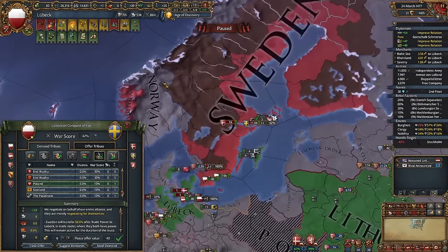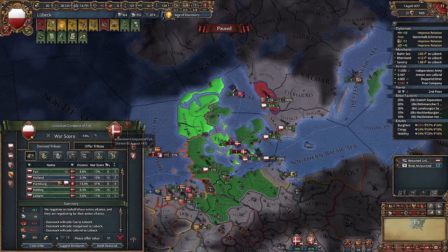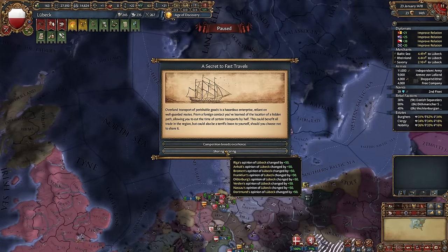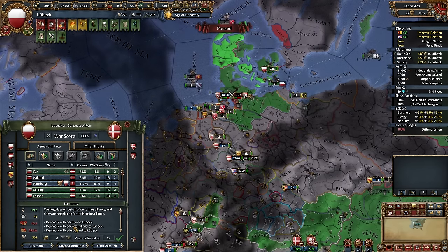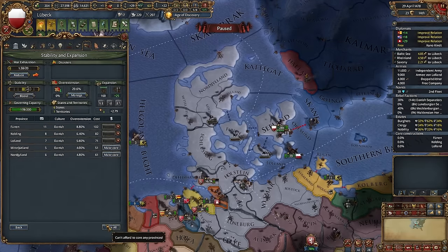Let's peace out Sweden — just break the alliance with Poland, very important. This way we would be able to conquer it later. Transfer trade power. Once again, the coalition seems scary, but most likely everything will be okay. We just need to improve relations. Although we can peace out now, I will prolong this war as the coalition gets smaller and smaller. Let's peace out Denmark. It's not necessary to conquer that much, especially in Denmark.